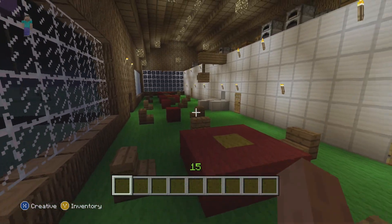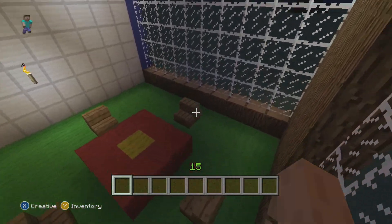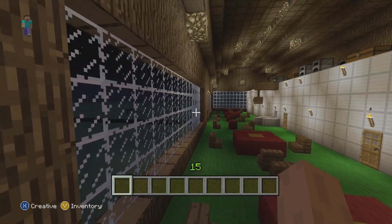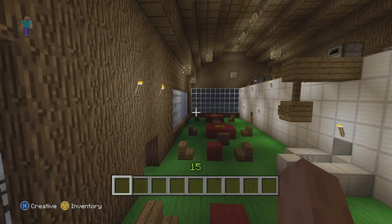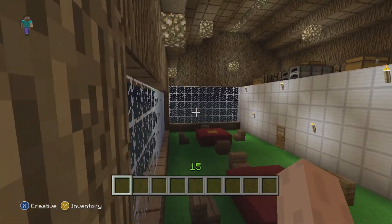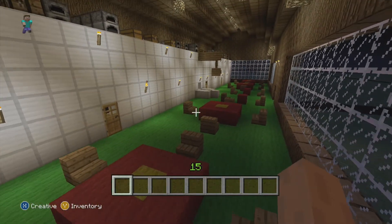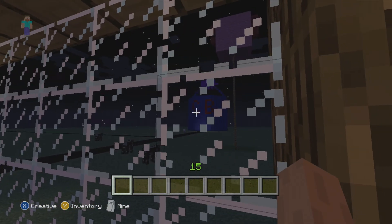So here it is. This is the Krusty Krab — this is kind of like the last place I've built, I guess. I don't think I ever finished this though. I was planning to put a huge glass dome around it and then put water all around it to make it have that feel from a video I saw, but I didn't end up doing that. You can see a little bit of the Chum Bucket — I didn't actually write Chum Bucket on it, it says CB, the abbreviated version.